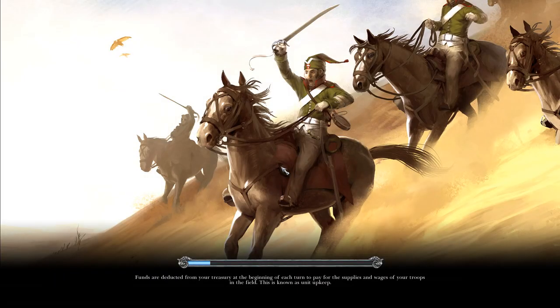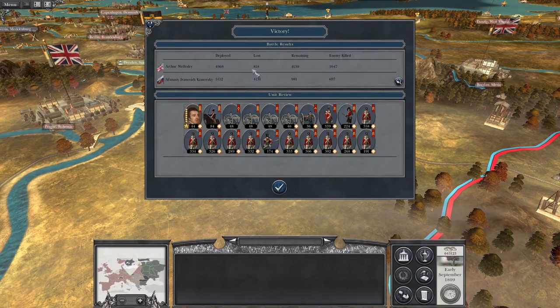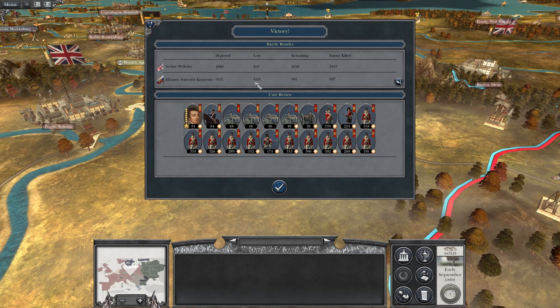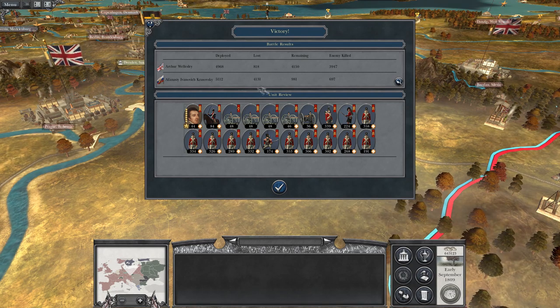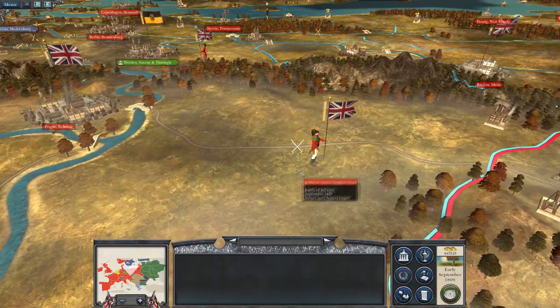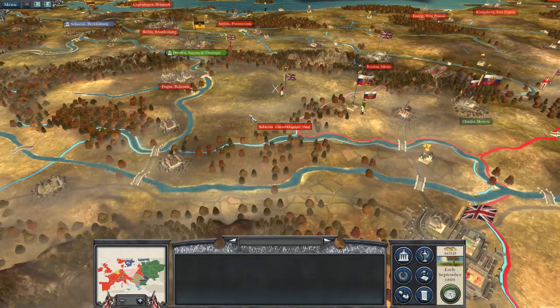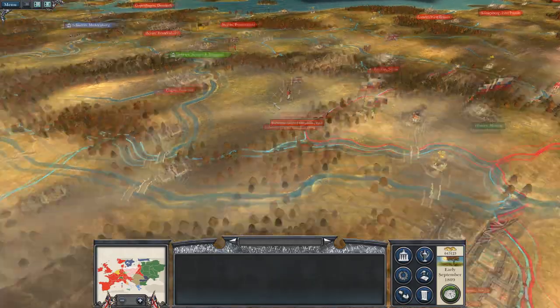Damn right it was a decisive victory! We lost 800 men - more than I'd like - but they lost four thousand, four-fifths of their army. They are routed. We'll hold in position and replenish. So we've seized the initiative here against Wellesley.